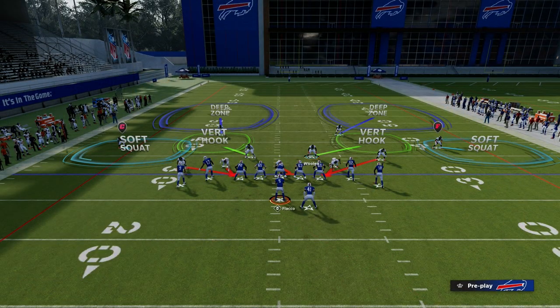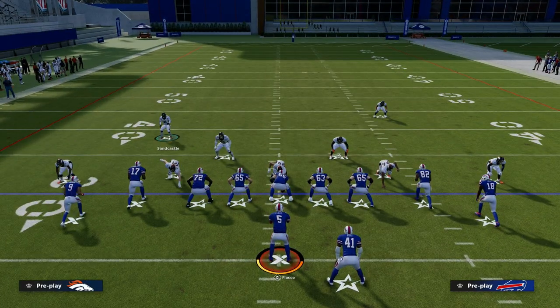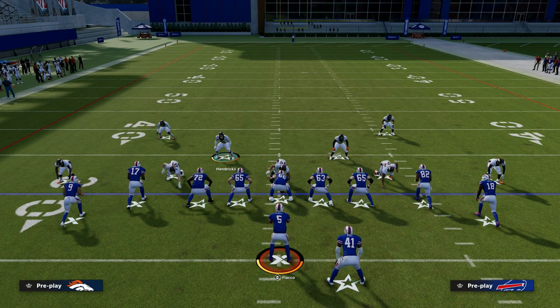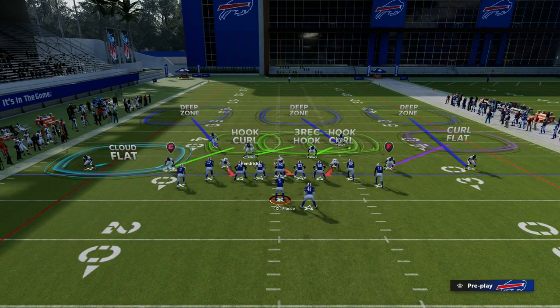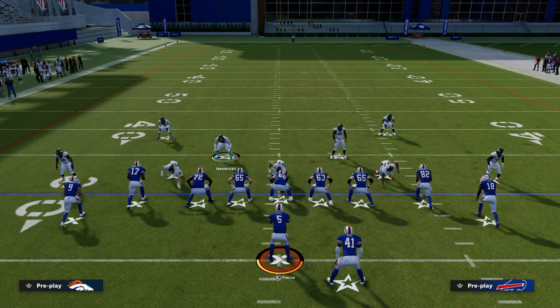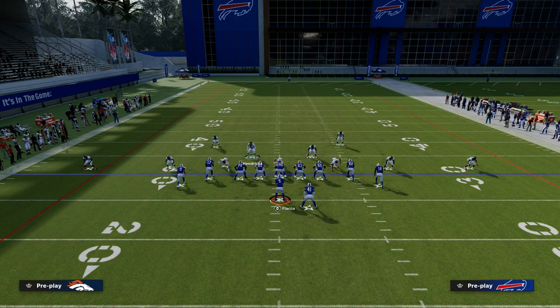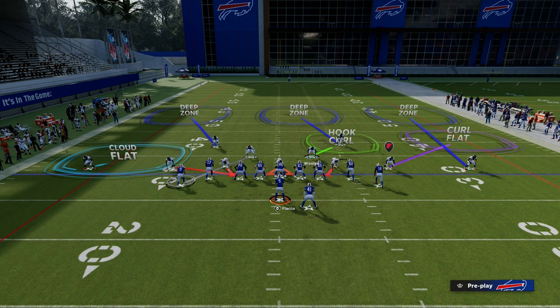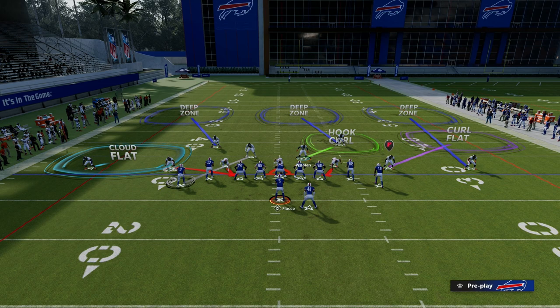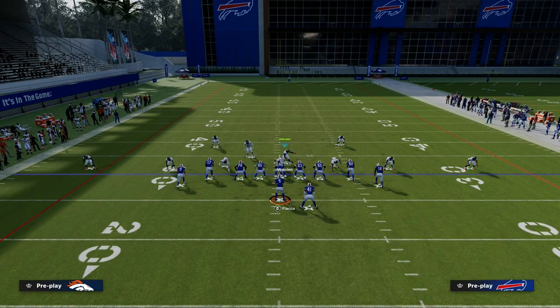You still keep that pre-snap look of that defender on the left coming down, then audible to Cover 3 Cloud — no one's going to know. Move these safeties down in the box. From there, the coverage defense is pretty much set up. The thing I would recommend is to blitz this slot cornerback just to give you some extra pressure, then man this guy up onto the outside receiver on the left side, and use this guy over the center. This is my very basic PA seams defense — I think it's the best way to stop PA seams.